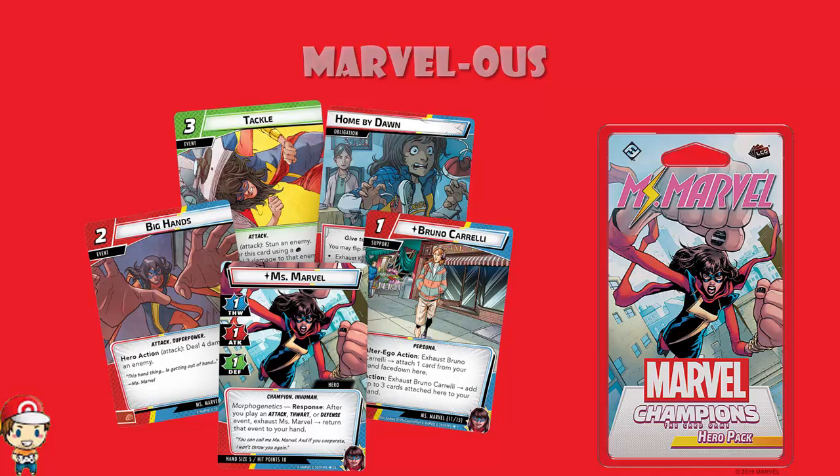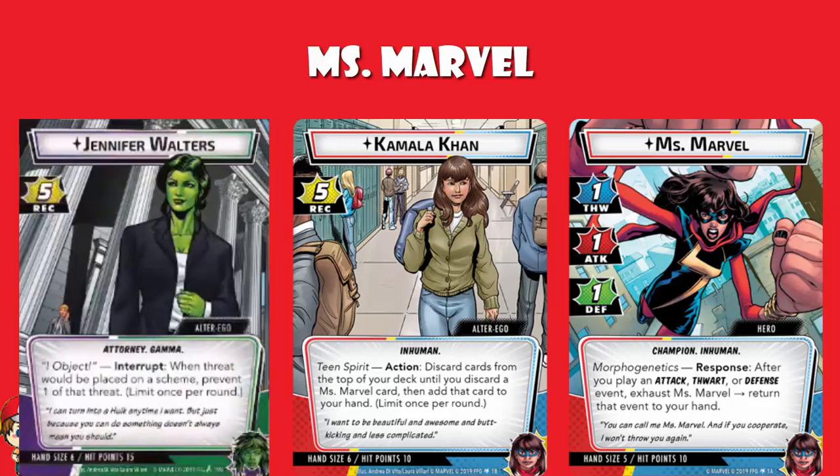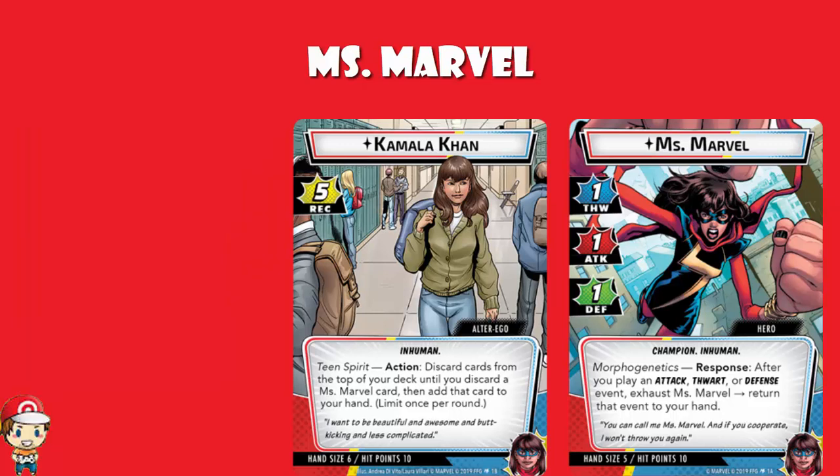Miss Marvel and Kamala Khan — probably where we should start. If we have a look at the alter ego and the hero here, recovery of five on Kamala Khan is awesome. That is higher than the average; in fact, it is the highest we've seen so far, tied with Jennifer Walters. The stats on Miss Marvel, however, are bad — like, really bad. FWART of 1 is terrible, it's joint lowest. Attack of 1 is terrible, it's joint lowest. Defense of 1 is terrible, it's joint lowest. The average of all of them is 2 in the core set.